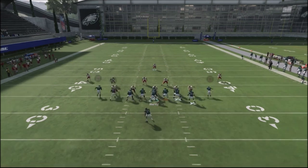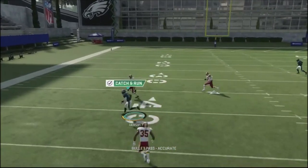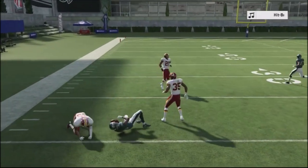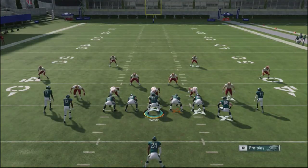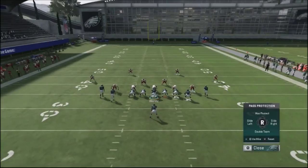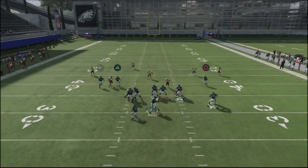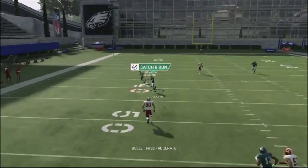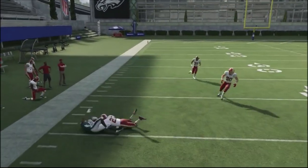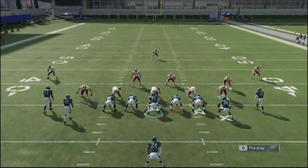The key to this particular play is this route right here by Jackson. This route is pretty much uncoverable — you have to take it away manually. It's always going to get separation and get past the zones. What's cool about this play is that it gives you a lot of time, and then it allows you to get an easy completion over the middle of the field. Let's look at how this basically demolishes every kind of zone in the game.